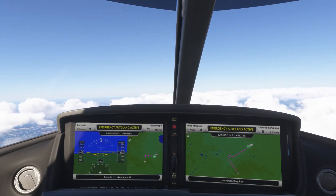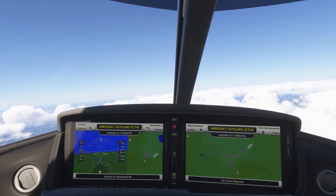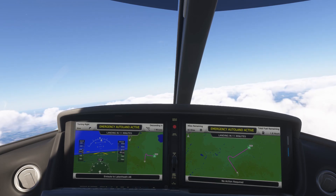The main portion of the left display is dedicated to situational awareness — a PFD and a map with a magenta line — and the right display alternates between safety information and an enlarged map.